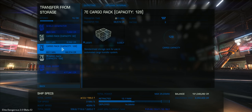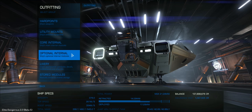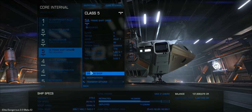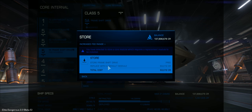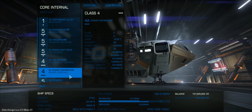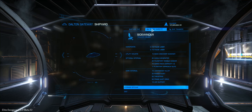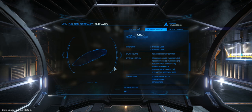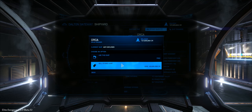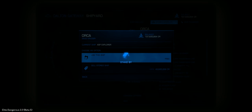The module with the little down arrow next to it is stored here at the station, and the ones above it are stored elsewhere — you can see there's a time and a cost for getting them moved to this location. One of the things everyone's really going to want to do is store their engineered modules, either for coming back to later or for transferring them into another ship. So that was my modified Class 5 FSD, and I'm going to move it into my Orca here.